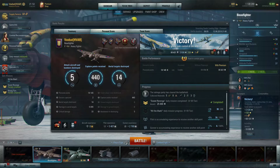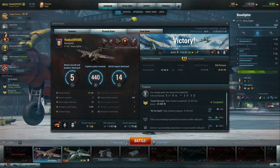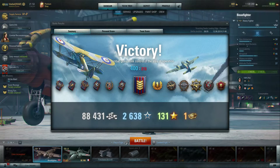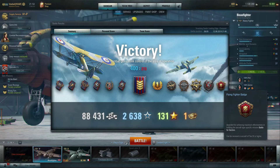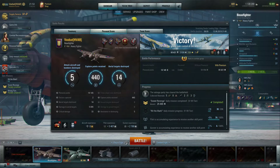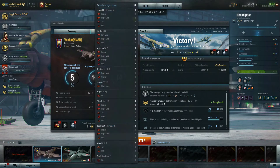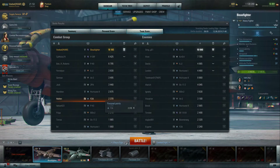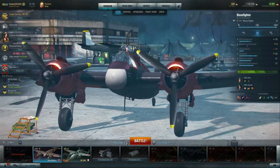Here we are at the end results screen. We can take a better look at the airframe and what I've done to it — obviously a pretty decent result with an 18,000 personal point battle. We managed to rack in a whole bunch of medals: the McGuire, the Wing Legend, the McCampbell, the Guardian, and the Flying Fighter badge. We killed 14 aircraft, got 33 critical damage hits, and 440 capture points, which gave us most of what we needed towards this Grade 2. We were obviously number one on the team by a significant margin.